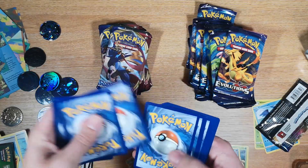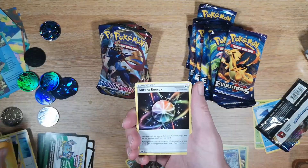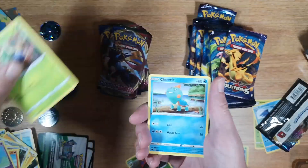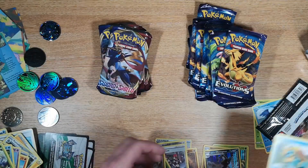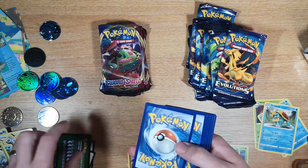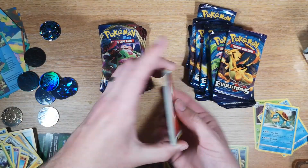Two, three, four to the front — fire, nope. Aurora Energy, Ferrothorn, Crushing Hammer, Vulpix, Munna, Roselia, Turtle, Blipper, Baltoy reverse, and a Dreadnaw regular rare. Come on, give me some luck — one, two, three, four to the front and we're going to have fighting — nope, fire — Drizzle.